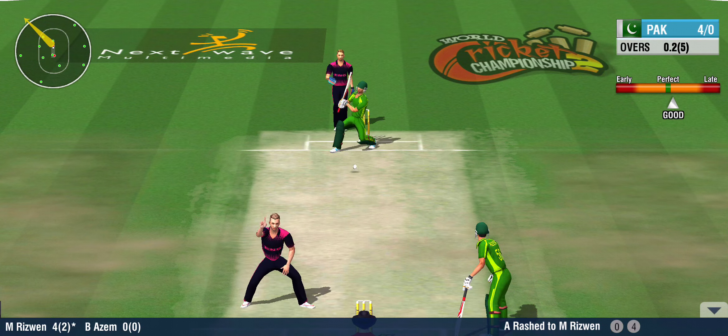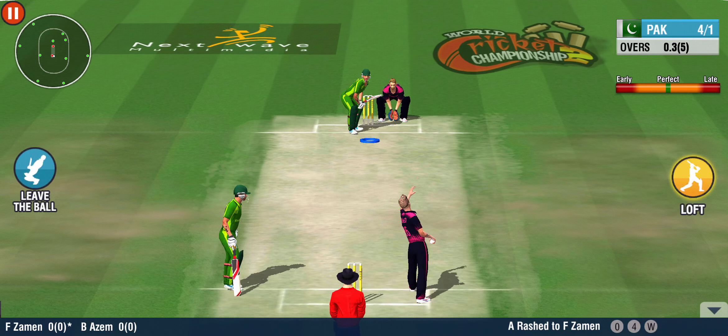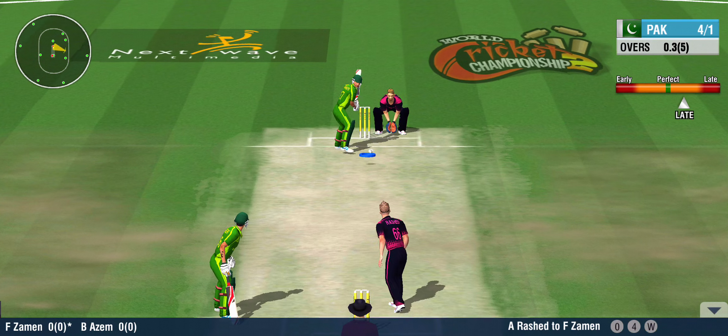That's given out by the umpire. The batsman is going to ask to review that decision. A DRS review will be risky here for this ball. That's the first wicket down in this innings. Here's the new man in.